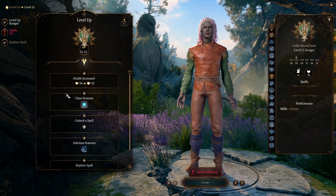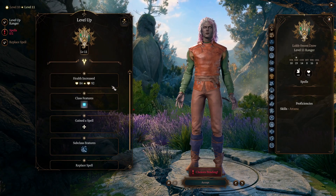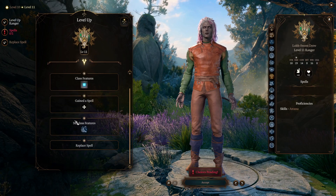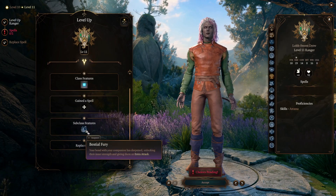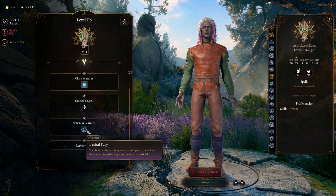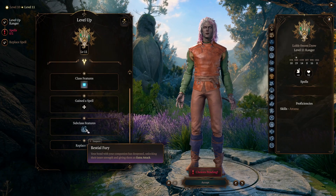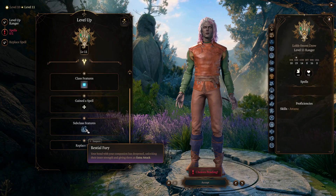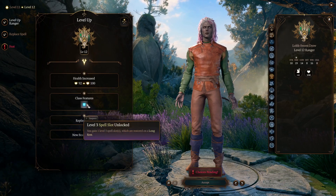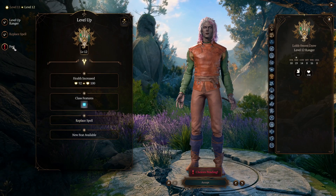Level 11 is where this subclass goes incredible. On top of gaining one more level three spell slot and replacing a spell, your pets go truly powerful. You unlock bestial fury, giving your companion an extra attack, and they gain much more imposing new abilities. At level 12 you get one more level three spell slot and most importantly another feat.